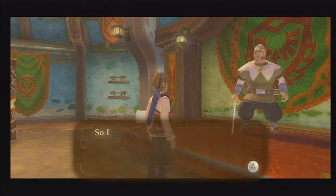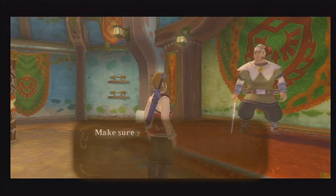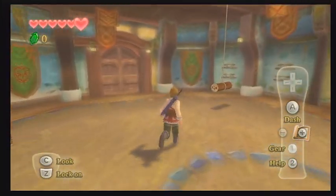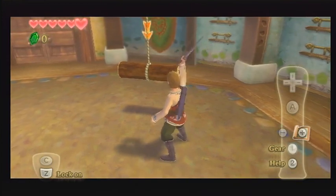We're going to take this sword and exit. In the next chapter we're going to actually go find ourselves the Loftwing. That's about it for this video — thank you everybody for watching and don't forget to subscribe.